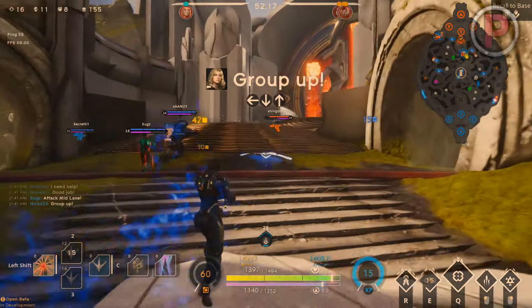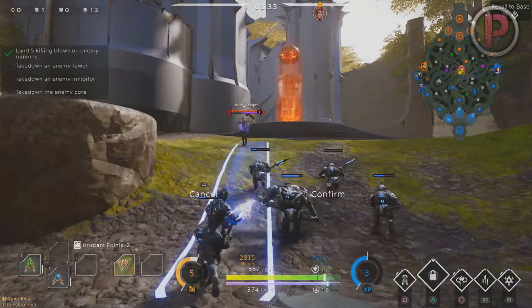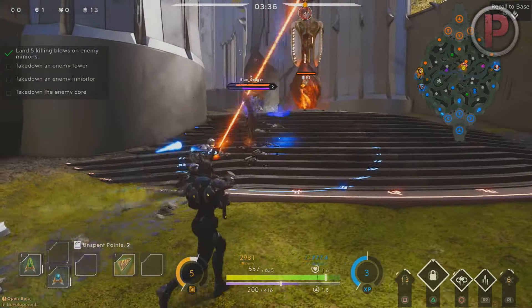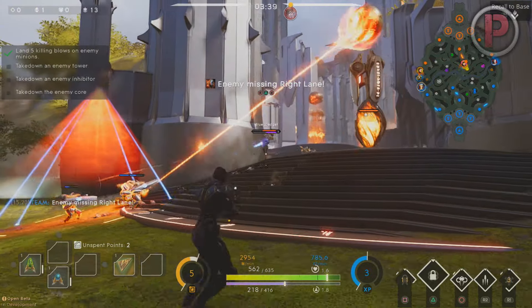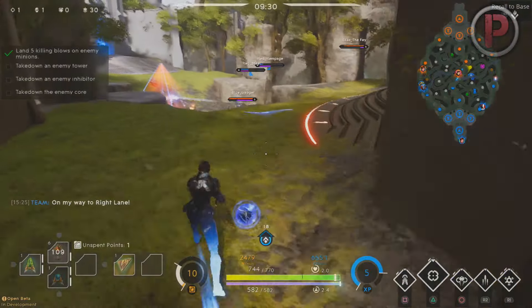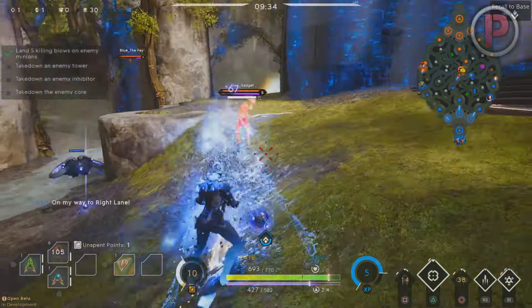Here are a few combos that work well with Belica's kit. First is the simple stun into Void Bomb. The stun is quick and effective — the second you land the stun, place the Void Bomb under them. The one second detonation timer is quick enough that once it activates it deals big damage on your target. At end game this can be around 500-plus damage with the whole combo. Then you can upgrade the combo by adding the Void Drone in.